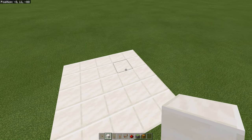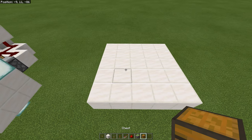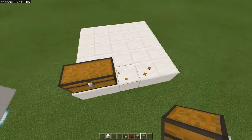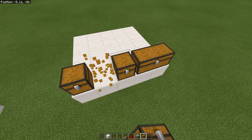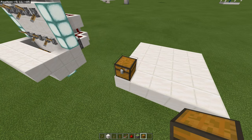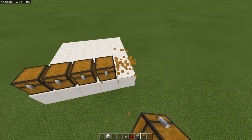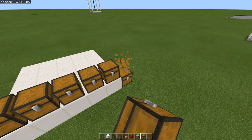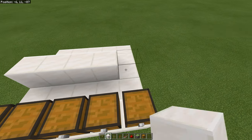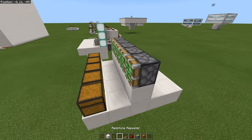To start the tutorial, get yourself a 5x5 area and figure out where all your chests are going to be. Place your chests in a line — you can do individual chests or doubles. Place one in the corner, connect them, break that, and keep going until you get five single chests. Then build up a line of blocks and place a line of sticky pistons right here.